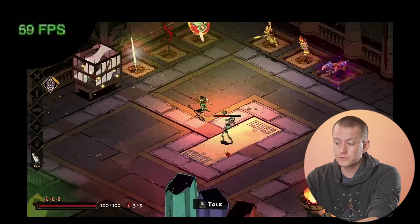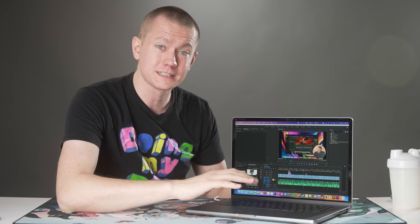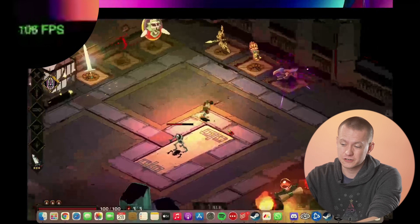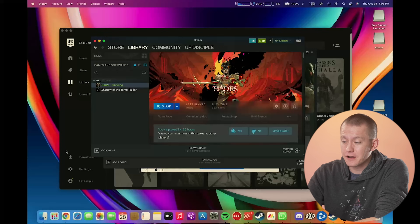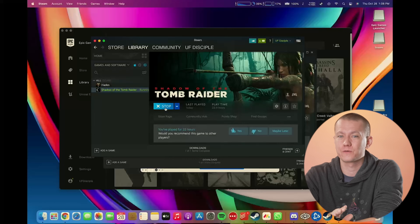Here we have Hades running at full resolution — in the menu it seems to be running at 120 frames per second, so you can take full advantage of the display. But once we actually get into the game, we're more limited to about 60 FPS, and it'll probably get a little worse with particle effects. Note from editing: the capture card compressed the footage badly, but it looks crisp on the MacBook itself. If we knock down the resolution to 1920x1080, we bring the FPS to around 100, though there's a display scaling issue. So 100 FPS in Hades — my game of the year for 2020 — very easy to run.